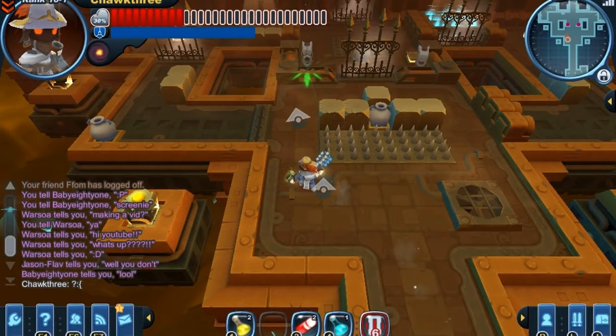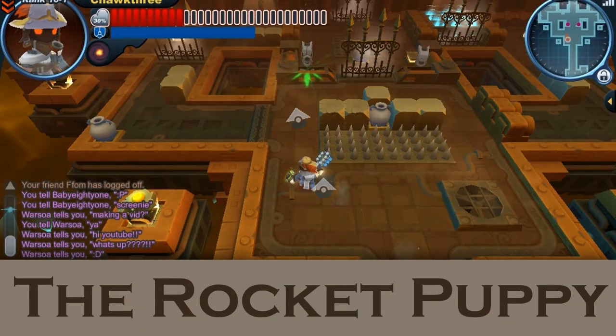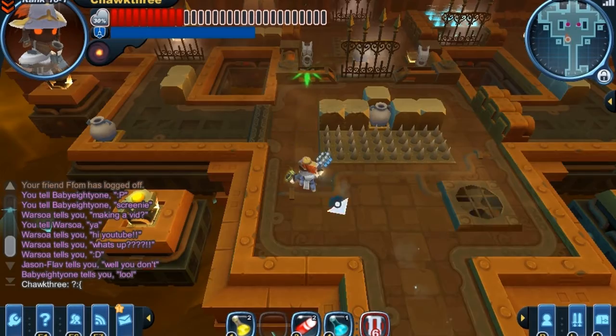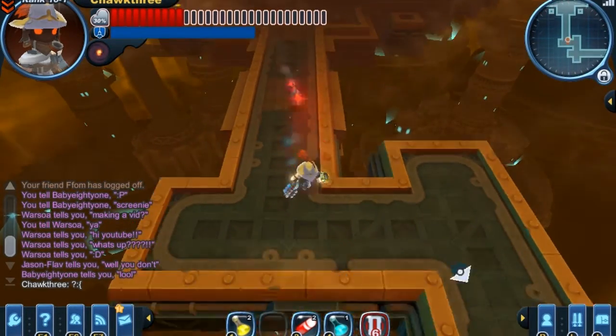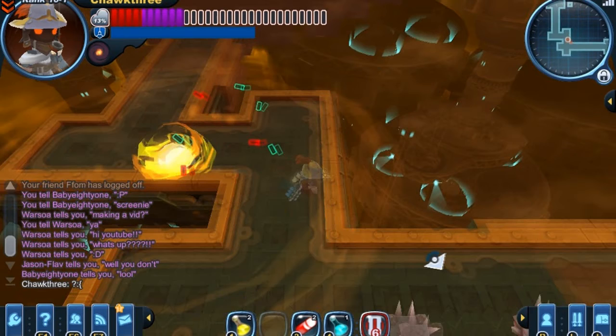Next up is the rocket puppy, and as its name implies it fires rockets at your character. The rocket puppy's rockets deal split normal and elemental damage, plus they can also set your player on fire.